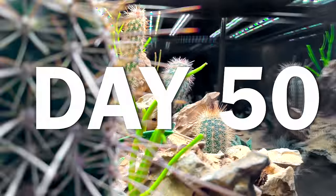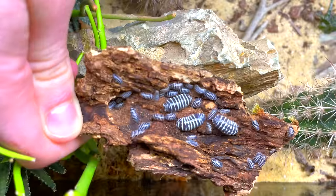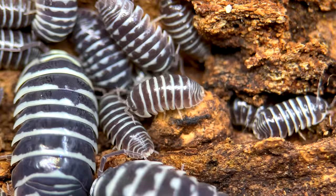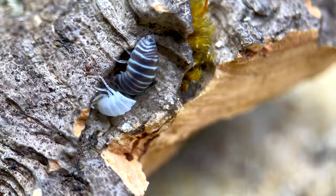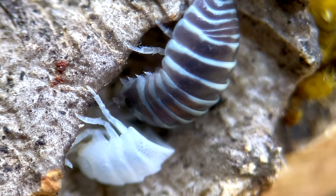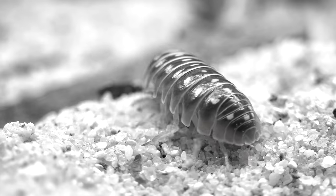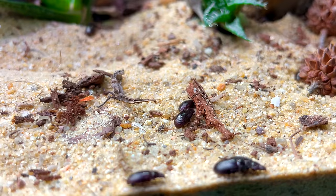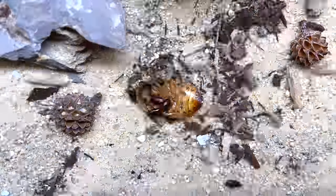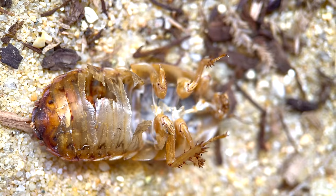By day 50, the isopod population began to boom. In the shaded areas of the tank, they would form small little herds. The juveniles looked almost identical to their adult counterpart. Here you can even see one shedding its skin. While the zebras were thriving, the clowns seemed to have disappeared entirely. On the other hand, the buffalo beetles were taking over. I placed a dead cockroach into the tank to show just how many there were. Soon there was nothing left but a hollow skeleton.